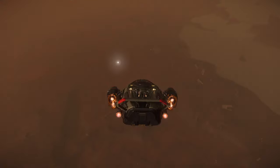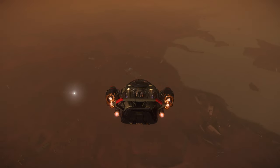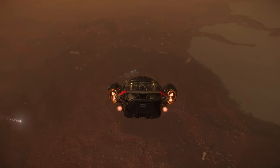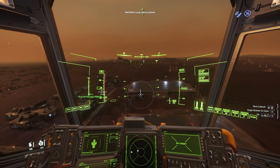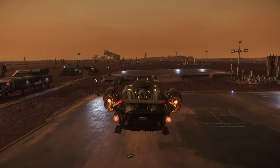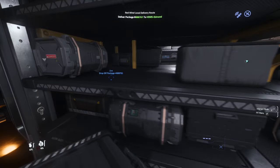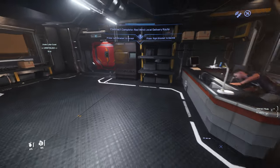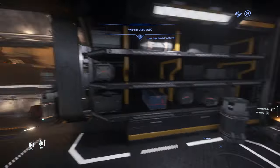Time to go deliver this package. Wait — is that water? There's water in Hurston! Oh, that's freaking cool! This ship is so fast to land and take off — I really, really like that. It reminds me of the Nomad. Time to deliver this box. Sorry — where do you want it? Right here — say less. Get paid, nice!